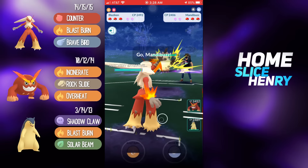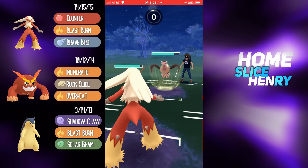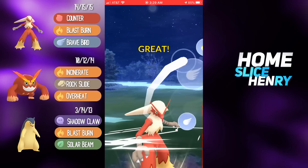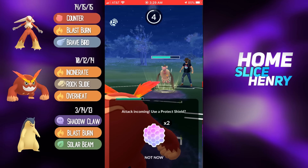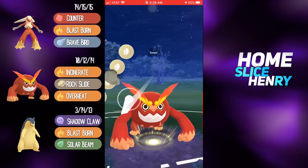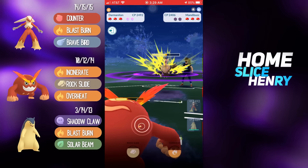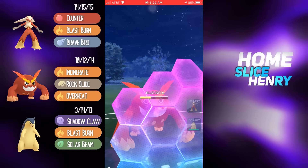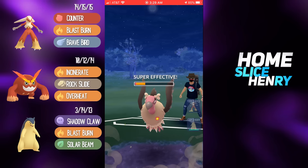Hopping into the next match. Awesome lead — Galarian Stunfisk into Blaziken, and this is actually Double Nuke Blaziken with Blast Burn and Brave Bird! I didn't even notice because it was on screen for such little time in the first battle — that is awesome. Going for the Brave Bird, gets the shield, and now counter-swapping into Darmanitan. Darmanitan is exceedingly glassy, but Mandibuzz has almost no attack stat, so Darmanitan can actually soak up a move here. Going for the Rock Slide, gets the shield. Unfortunately Mandibuzz is still not in Rock Slide range — XL Mandibuzz is just too tanky.